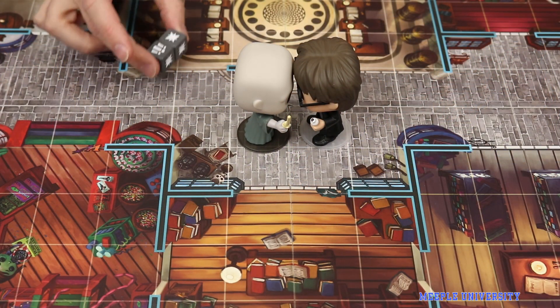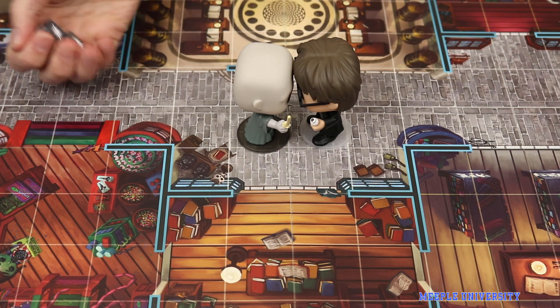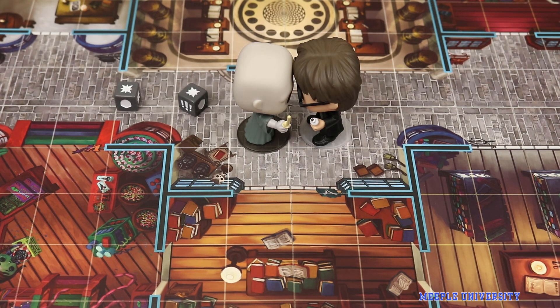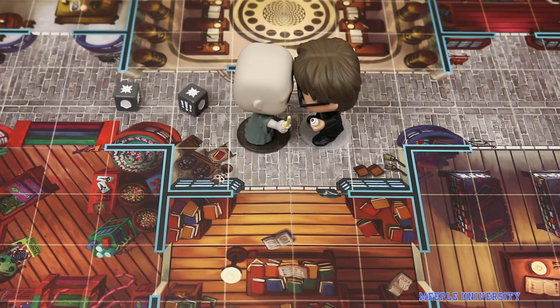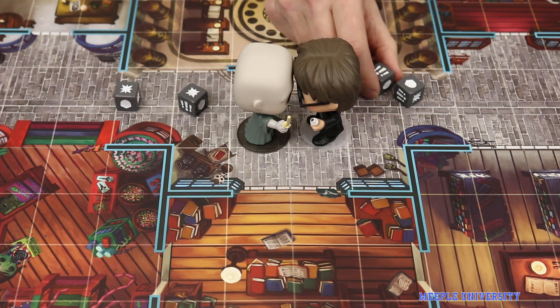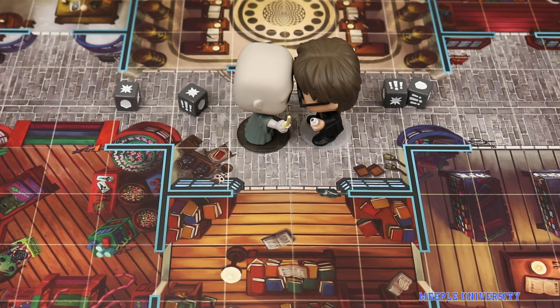Challenges are resolved by a roll of the dice. The attacker rolls dice equal to the challenge value and is trying to roll stars. The defender rolls according to the defender's defence value and is trying to roll shields. For either side, rolling the exclamation marks counts as three successes, meaning battles can swing dramatically on the roll of the dice.